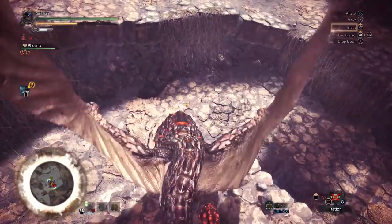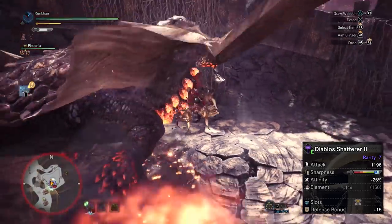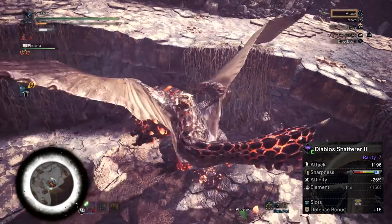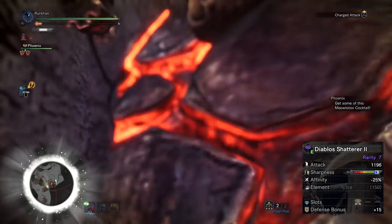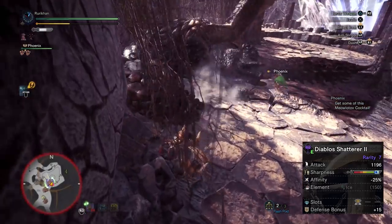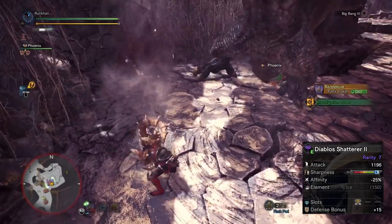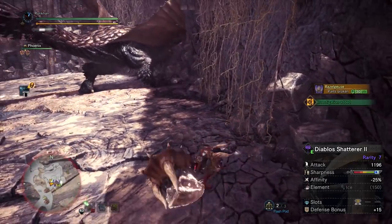The weapon we're using on this set is the Diablos Shatterer 2. As far as I'm aware, it is the highest-damaging hammer in the game — it's extremely meta of me to use it, which I don't tend to do as often. Hammer doesn't take as much advantage of elemental damage as other faster weapons, so I went with a raw playstyle. There are a lot of viable elemental playstyles for the hammer, but for my main hammer build I went with raw.